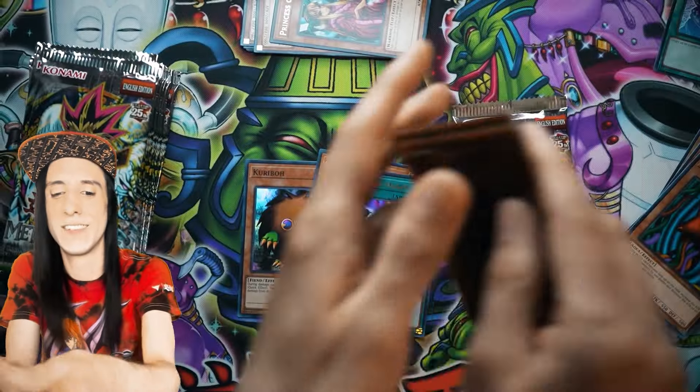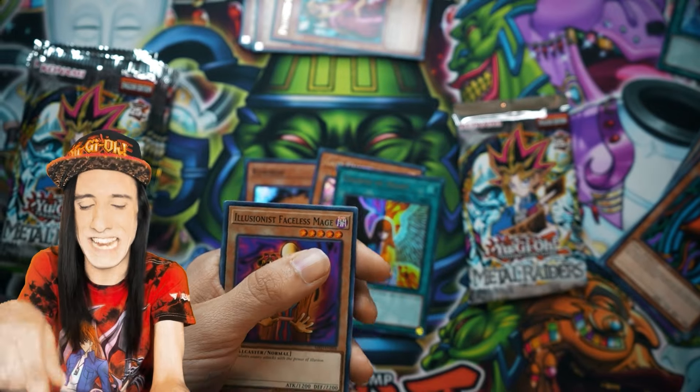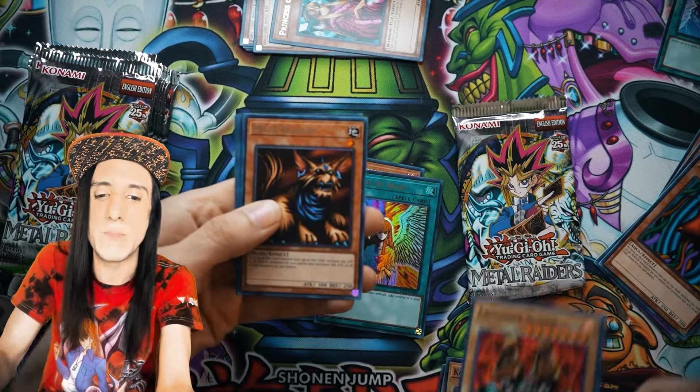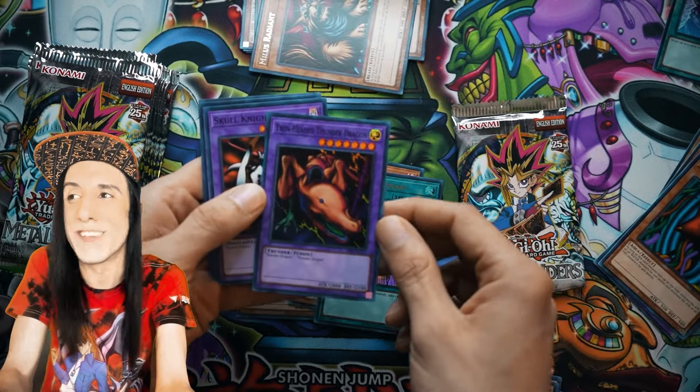A lot of these cards could go in tournament-ready decks for my OTS store tonight — thinking about Soul Release, Change of Heart, even the Kuriboh is still good. After the Launcher Spider it looks like we're going to see Milis Radiant, and oh, we did get another holo — it's going to be Twin-Headed Thunder Dragon!